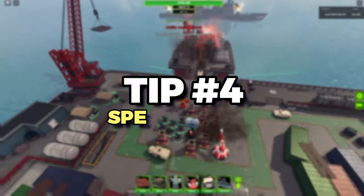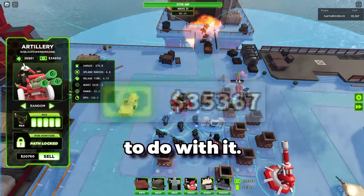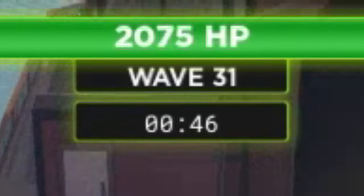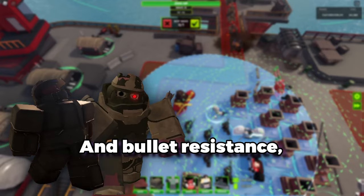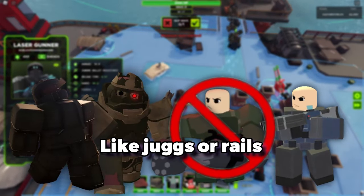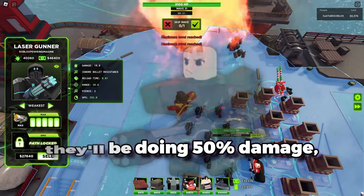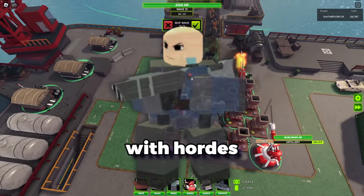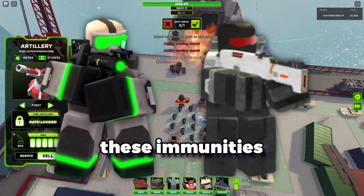Tip number four: spend the money correctly. Now that you have all this money, you need to know what to do with it. Take wave 31 on expert mode for example. If there is an excess amount of enemies with explosive and bullet resistance, you don't want to spam something like juggernauts or railgunners — juggernauts use bullets, so they'll be doing 50% damage, and railgunners can't deal with hordes. A better choice would be Toxignator or Laser Gunner, as they both bypass these immunities.